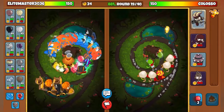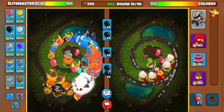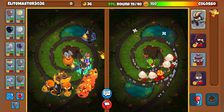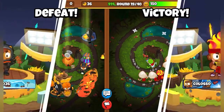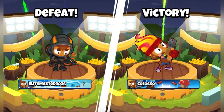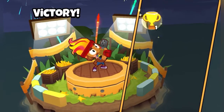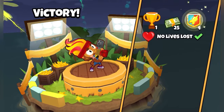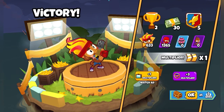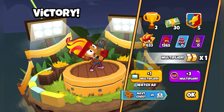There we go - boost, spam spam spam. Okay, regen rainbows, black bloons. Yeah, this is an easy win. He was going to go late game - you could tell by his ships and his village. But that's an easy one - three victories in a row. I should be in the White Wasteland. Extra boost from the life loss, first blood, and a win streak.